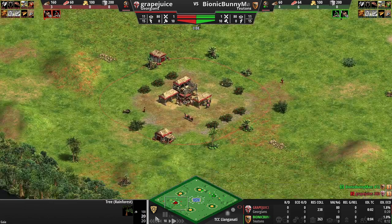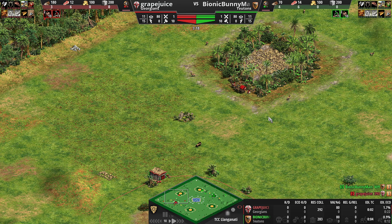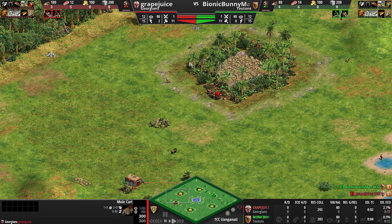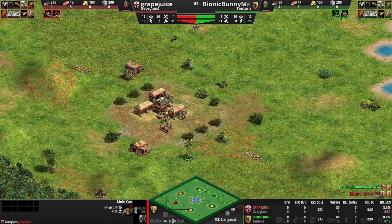You also have to walk a bit farther for your wood, because if you walk over here, that's a little bit closer, but then you're not getting closer to the gold, so you have to walk a bit farther. You also can't wall on this terrain, so it's harder to protect. And of course, Georgians have the mule cart, so they don't have to worry about making a lumber camp early — they save a bit of wood that way.